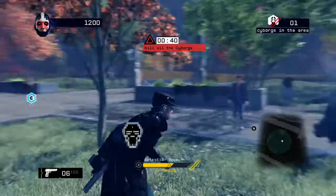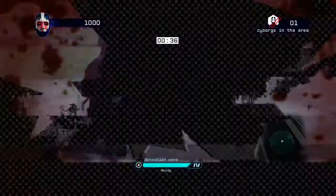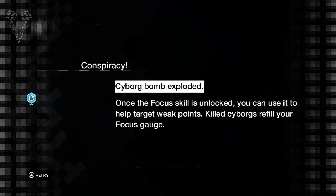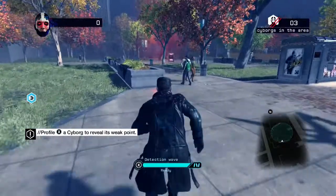When you profile, you'll get these glowing people which identifies them as robots, and you'll see these highlighted areas which are their weak spots. I don't know what the hell just happened there — I got blown up apparently. Let me try that again.